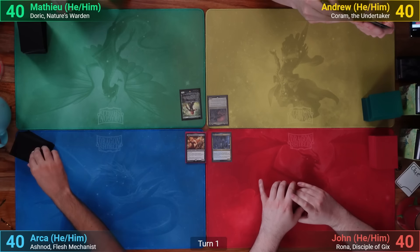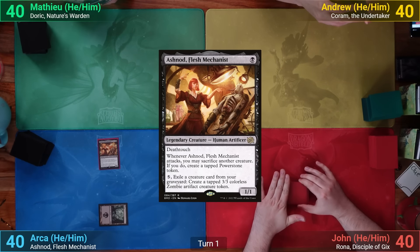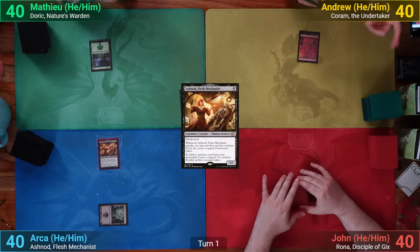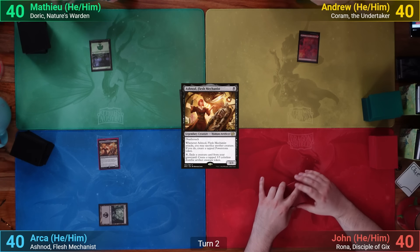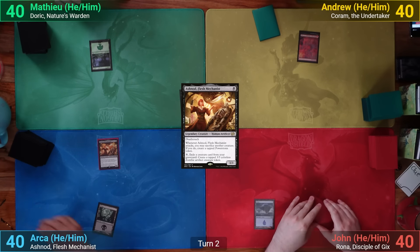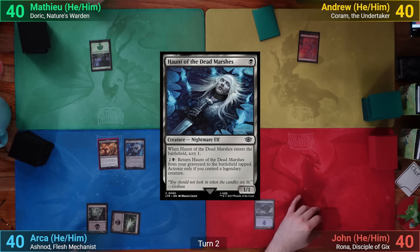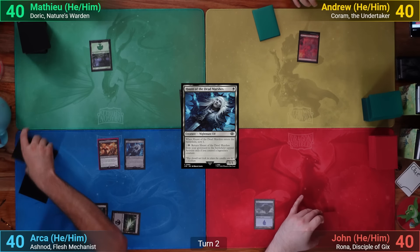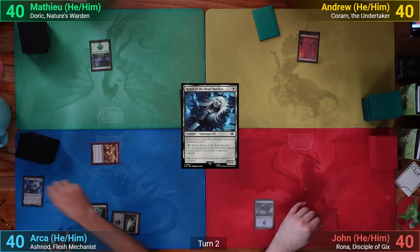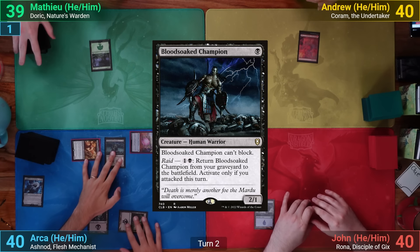Arja wins the die roll and starts us off. He draws and plays a Swamp, then pays one black for Ashnod and passes to Matt. Matt gets a Forest and passes. I draw, play a Mountain, and pass to John, who also plays a basic Island and passes. Arja's next turn has him play a Swamp and cast Haunt of the Dead Marshes. He scrys one and bottoms it, then moves to combat, swinging Ashnod at Matt for one, sacrificing the Haunt on attack to make a Power Stone. Matt takes one and Arja casts Blood-Soaked Champion in his post-combat main phase.